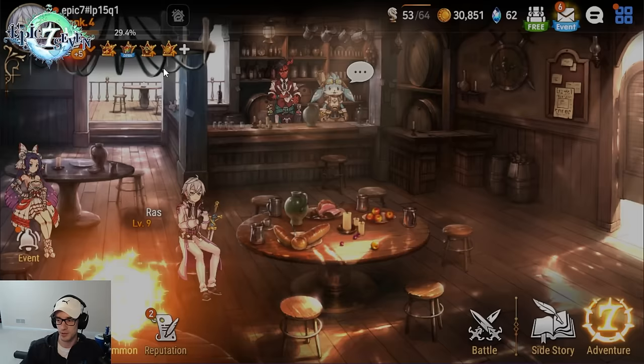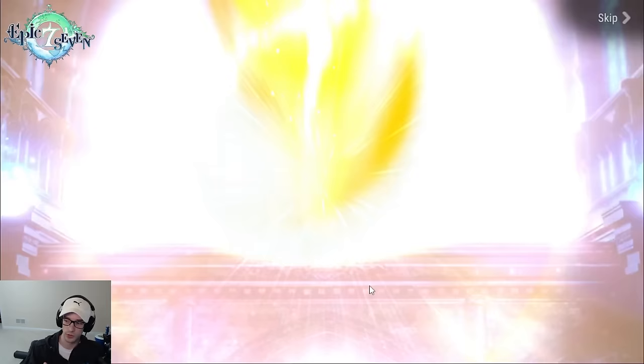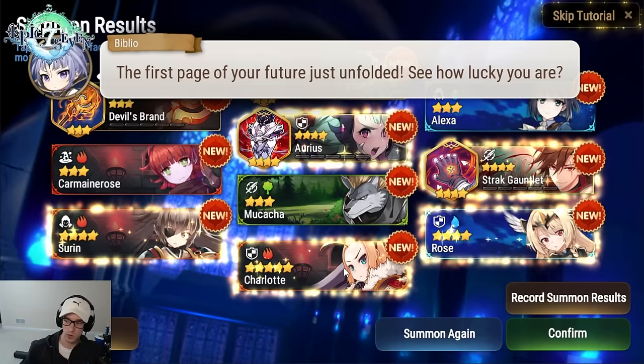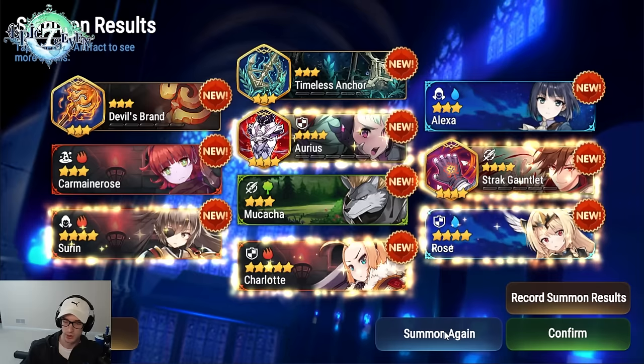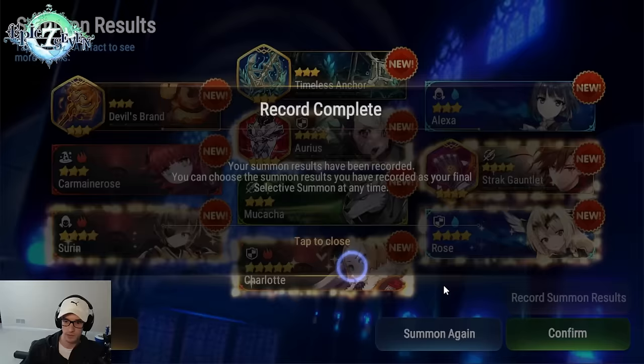Now let's get into how Selective Summon works. You get one five-star — either a hero or an artifact — plus two four-star characters and two four-star artifacts in every pull. Our goal is to get either Saria or Destina. You can do this infinite times with no need to re-roll your account. You can only get one five-star, so we're not taking a five-star artifact — we cannot roll for multiple five-stars.